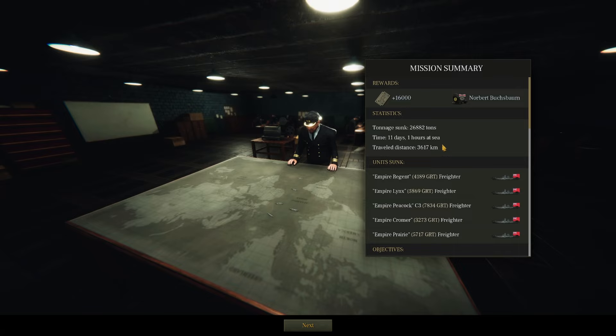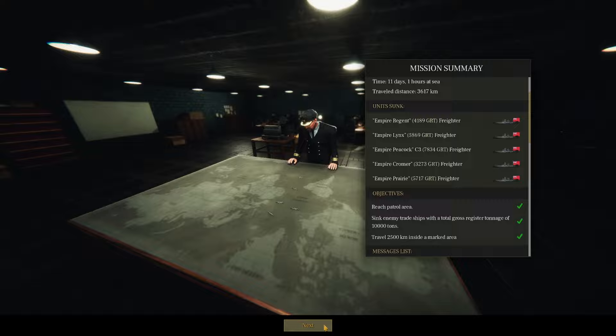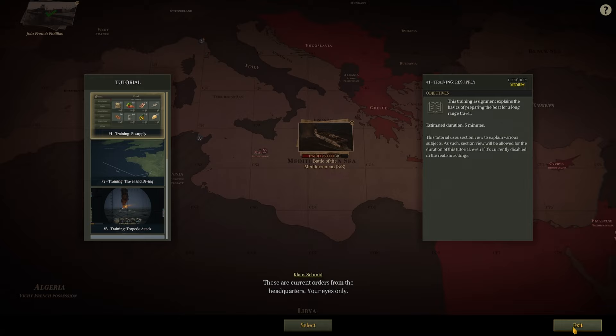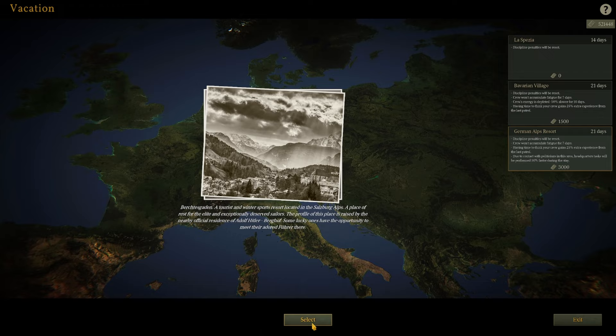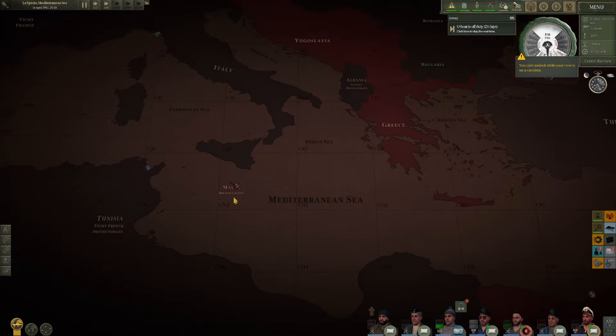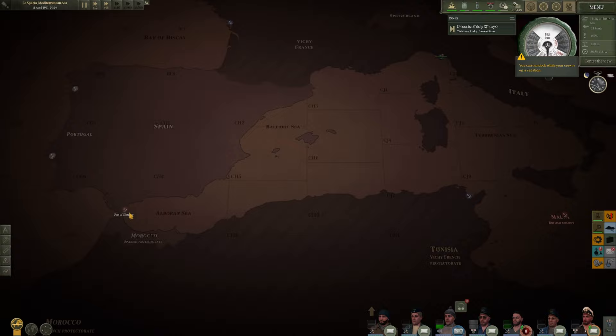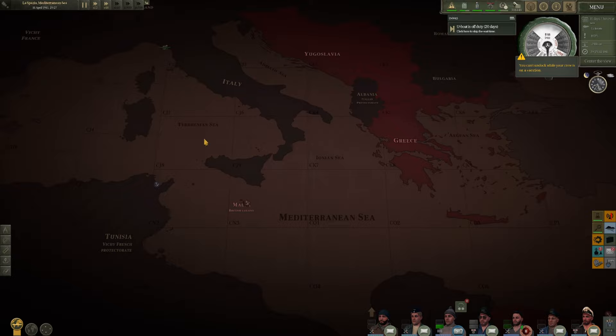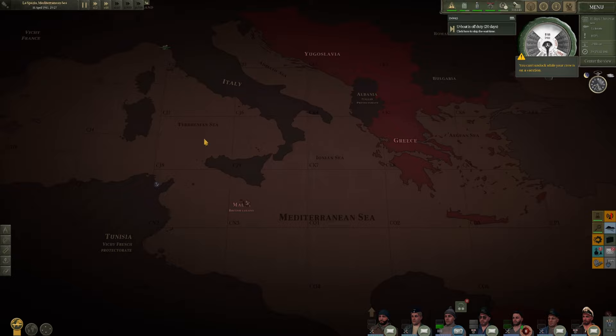Not too bad overall — total tonnage sunk: 26,000. The biggest of course being that C3, no doubt — 7,800 gross registered tonnage. Great bloody work. We gotta level up — we'll deal with that in the next episode. Go to the leading officer and save the crew. They don't need training — they're doing great, but they definitely need a break. Send them off to the German Alps for a 21-day retreat. The plan going forward is to hit Malta again as it's a target-rich environment, and we might shoot back over to the Port of Gibraltar if missions allow. I hope you guys enjoyed this episode — comment down below, hit the like button, and if you want to see more, please consider subscribing. Hope you all have an incredible day — take it easy!